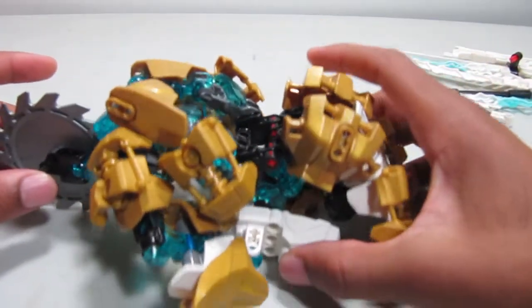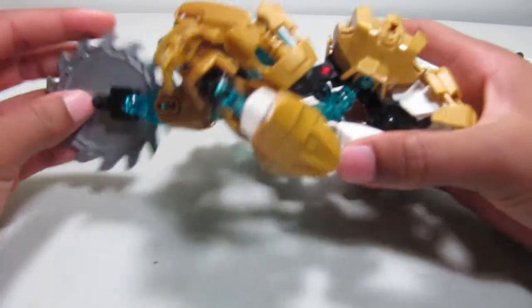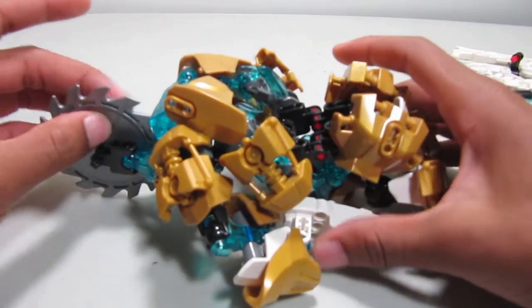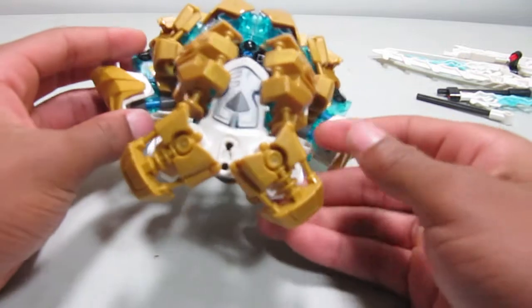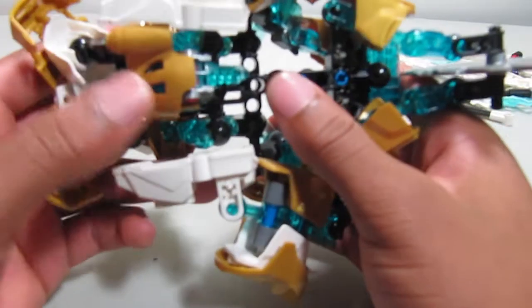So this is a snow speeder type thing. Starting in the back, you can see there's a saw blade as the wheel. If I had the Protector of Ice this would probably have been trans blue, but I used the silver one from Akamu instead. The front just kind of hovers like this, so that's what it would look like if it was actually going. Here's a bottom view with all the detail — and his head is right here.